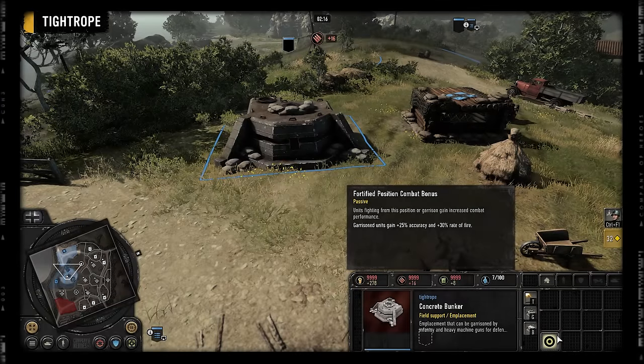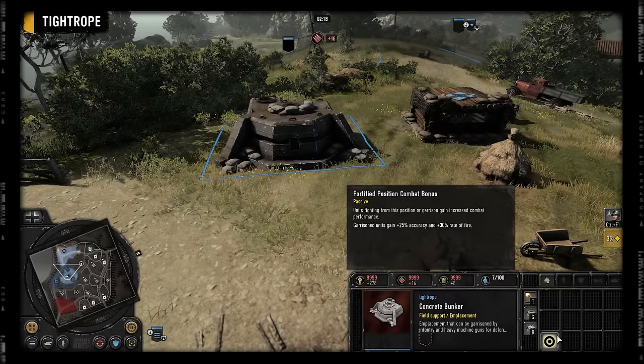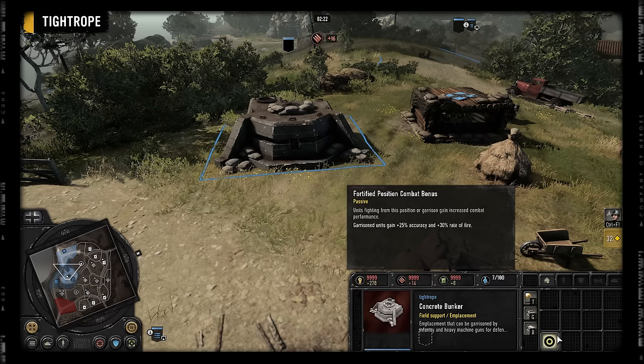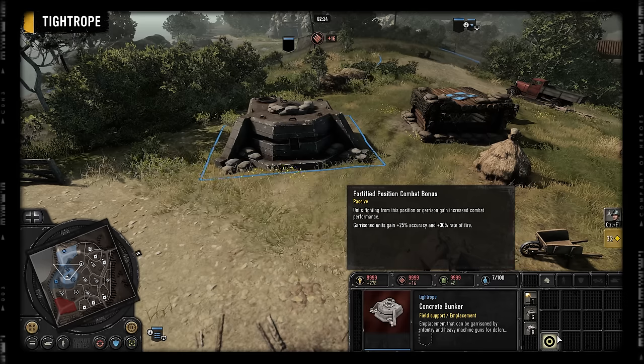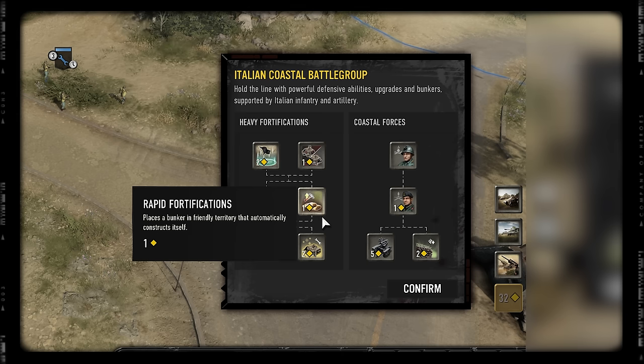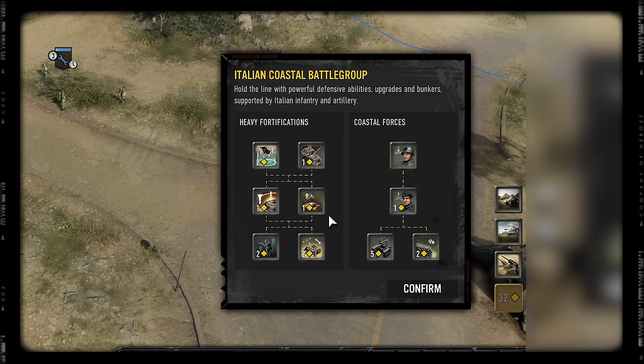One final thing to note is that the 1.40 patch has also introduced a new bonus to units that garrison constructed defenses like bunkers. This bonus is not exclusive to the Italian Coastal Battle Group, but Italian Coastal offers the most chances to take advantage of it.